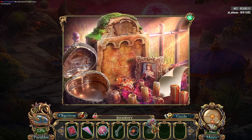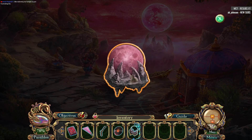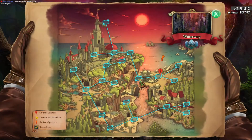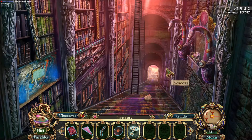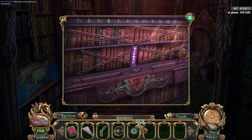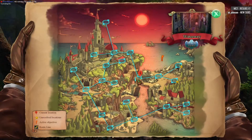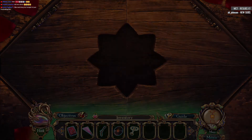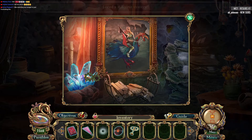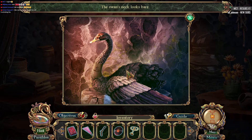Apparently we're going back here so we can put the flowers on here — I see. And now I have myself a broken isle emblem. Now I know what we're doing — that's going to go above here. And now I have a winding tool. Where does this winding tool go? I think it goes back this way. I'm not sure how I'm supposed to play this record here. The swan's neck looks bare.